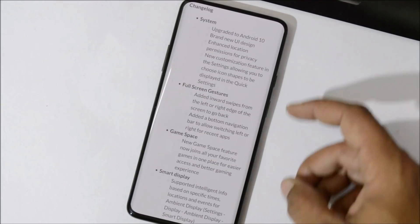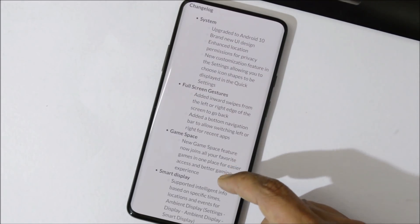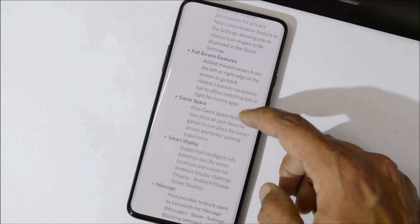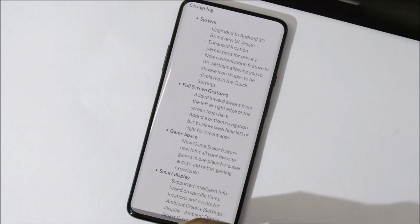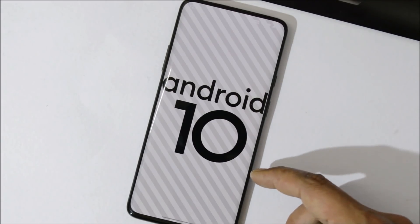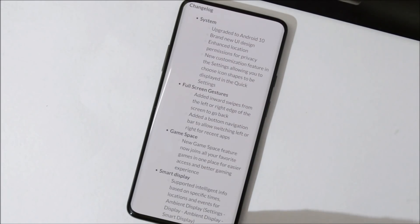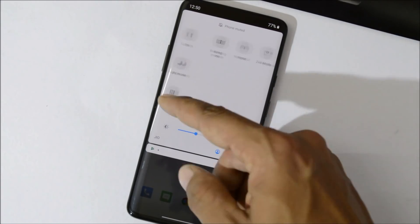Now talking about the change logs — these are related to system, full screen gestures, Game Space, Smart Display, and the messaging app. First, they upgraded to Android 10, which I've already shown inside Settings > About Phone. They also say there is a brand new UI design, but you won't notice many changes compared to Android Pie — only slight changes have been made.